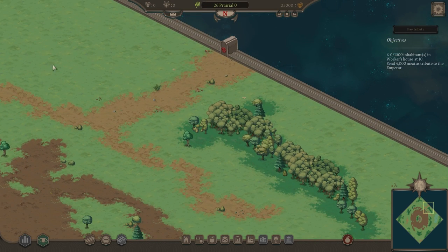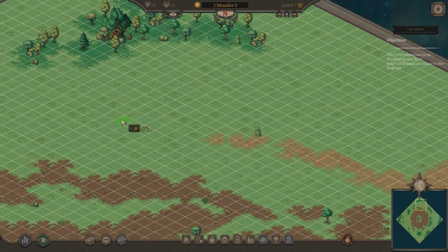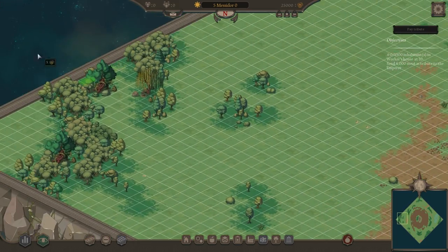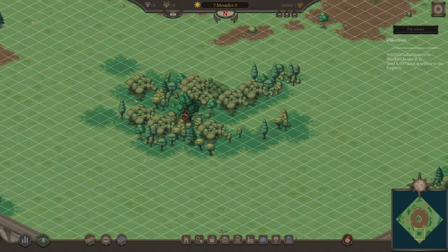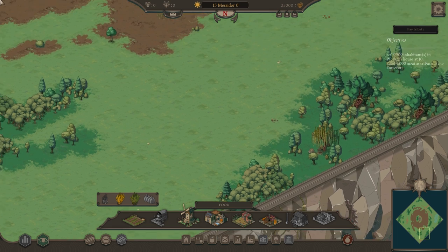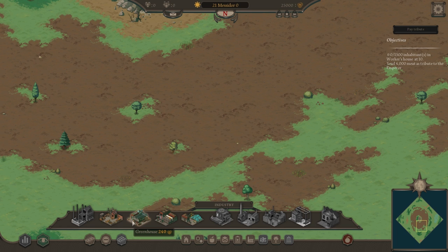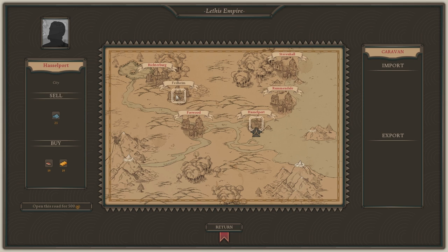I don't think there are any resources to go for here — just farms. Checking on the food and farms, we can grow wheat farms and barley farms. Under industry, there's a hardware store, greenhouse, and tailor. I know it takes a while to get used to all these new things. We'll be trading as well — Fedheim and Richterberg, and they're selling pumpkins.